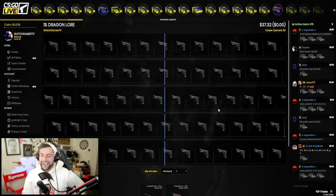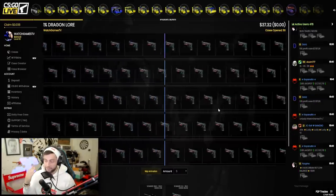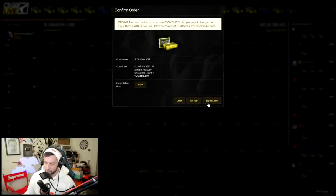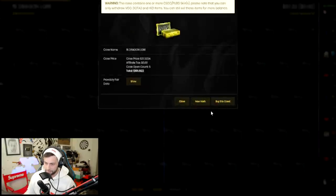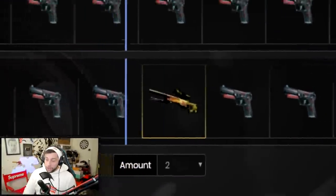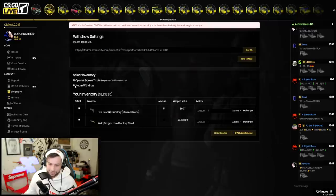50 cases in — if we get this we're still in profit. I'm just going to fast open until we get a Dragon Lore. Oh my god, we're actually going to lose everything — wait — yes! We finally got it! Factory New Dragon Lore with literally nine dollars left — that actually worked out!